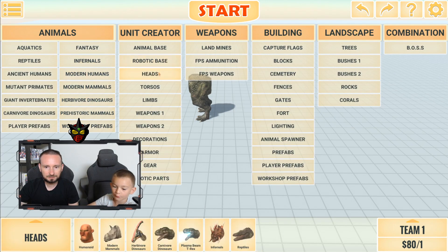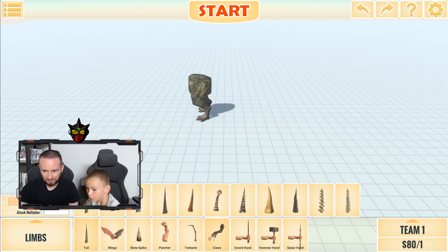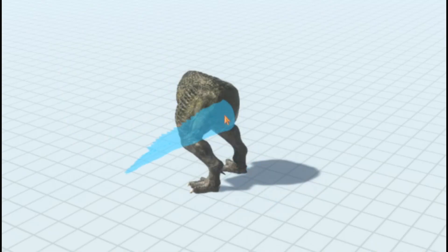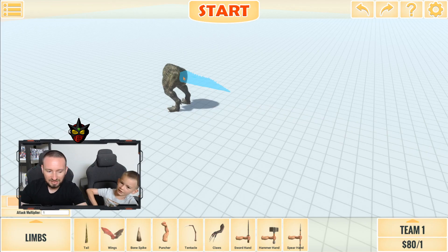Finding the pyrosaurus tail. That's the butt part. Okay, so now we've got the tail placed. We also added T-rex legs. I forgot how to make the tails and limbs bigger.